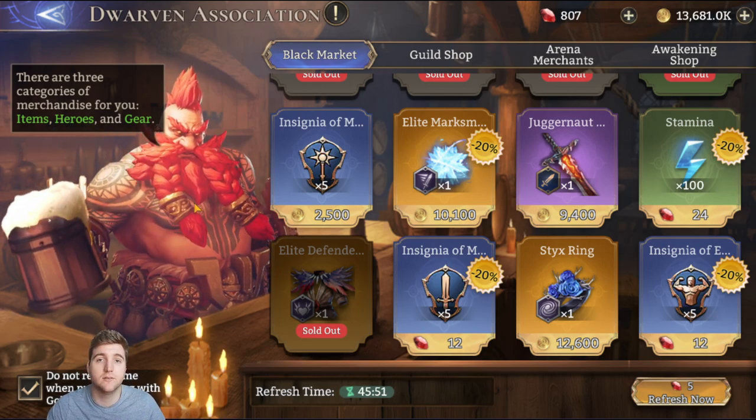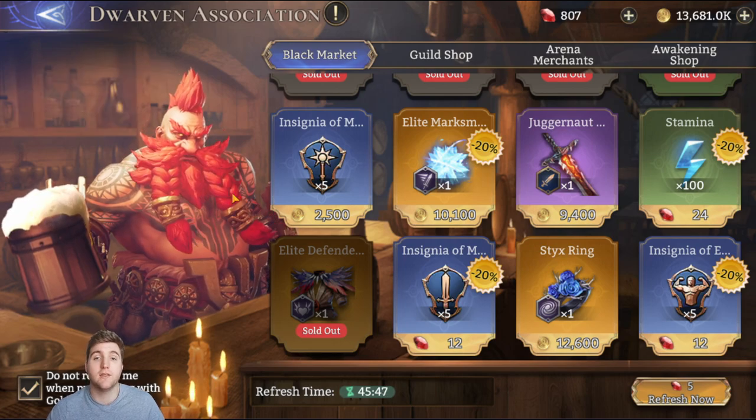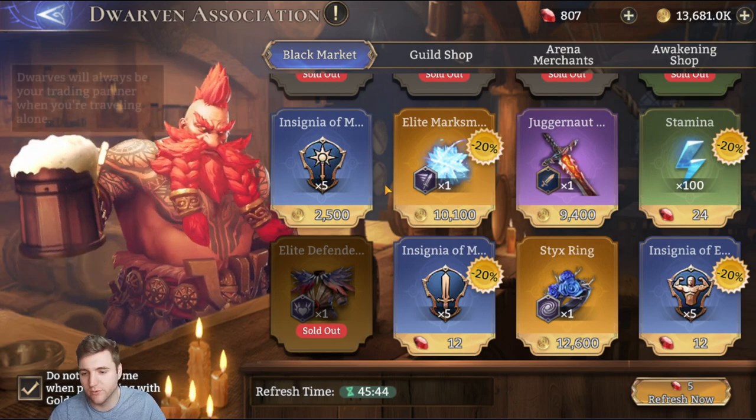I do prefer huge stamina potions over raw stamina, but if you're farming during the day and you see flat stamina in the shop and need more, feel free. Personally though, I like stockpiling huge stamina potions for events in particular. Aside from that there are a few other things in the black market tab of the Dwarven Association.